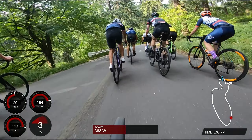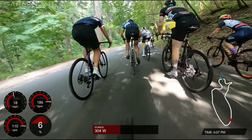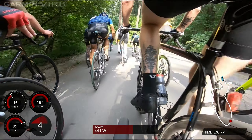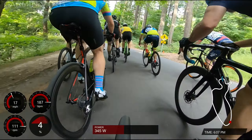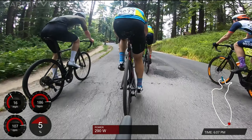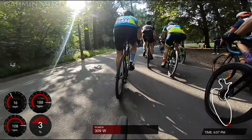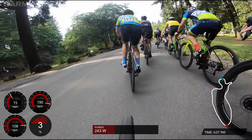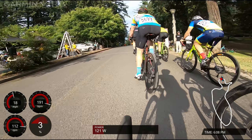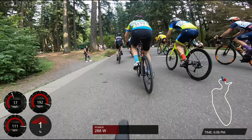My camera is on the handlebars so you can't see where I'm looking, but whenever I do corners or move left and right, I always take a look over my shoulder to make sure no one's there so I don't cut off anyone's wheel. It's important to be predictable during the race — no sudden movements — to keep everyone safe. I slowed down a little bit to let people go ahead and get more space, because you never know what other people might do.